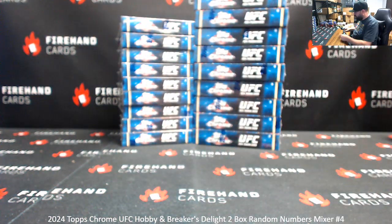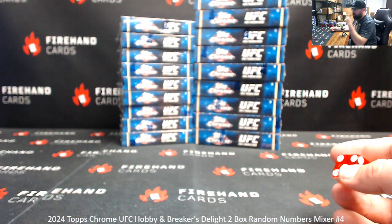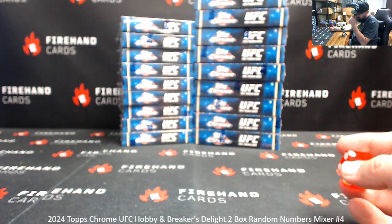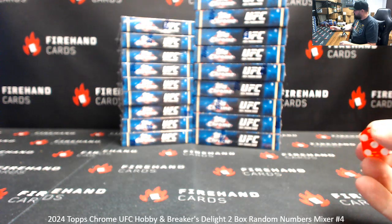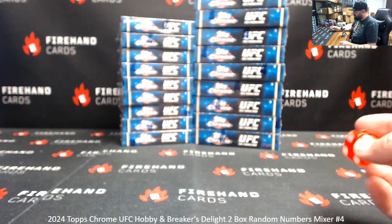The dice roll determines how many times we randomize a list of participants in numbers and boxes. Most of the cards coming out of the break will be awarded based off the card number on the back, unless that card is serial numbered. Serial number hits — we use the left side serial number to determine ownership. Autographed hits that lack a serial number will take the last letter on the card number on the back and match it to our predetermined letter key.